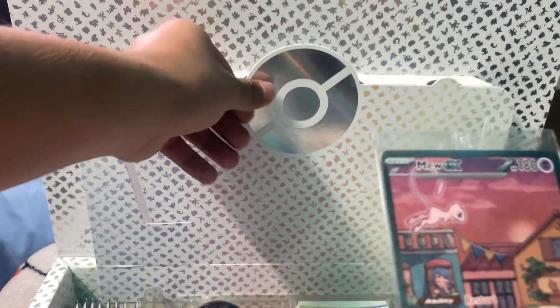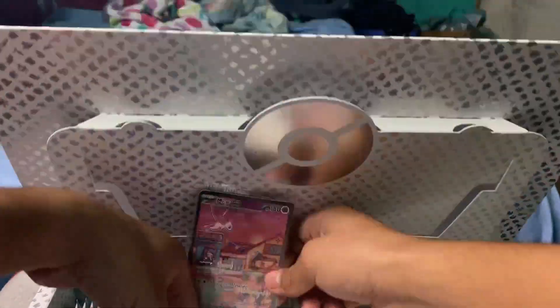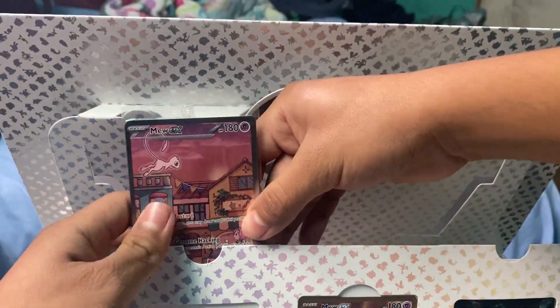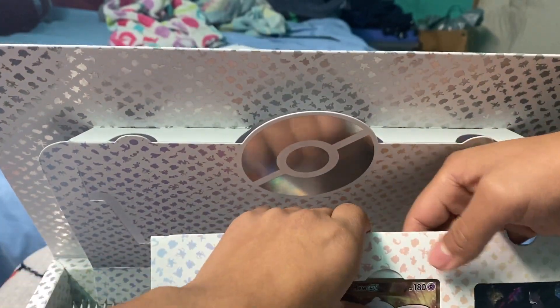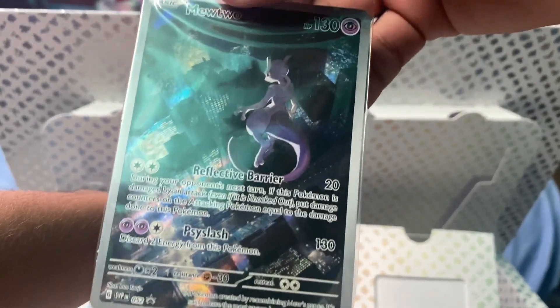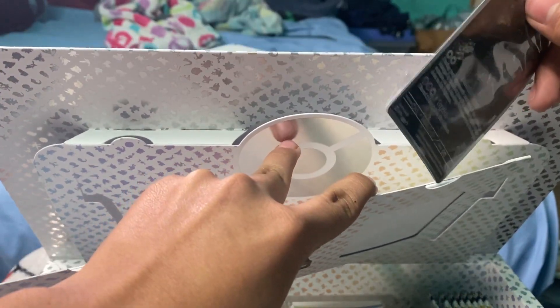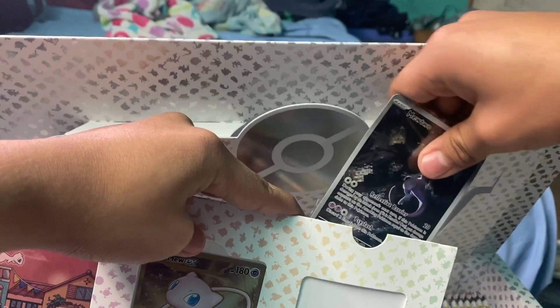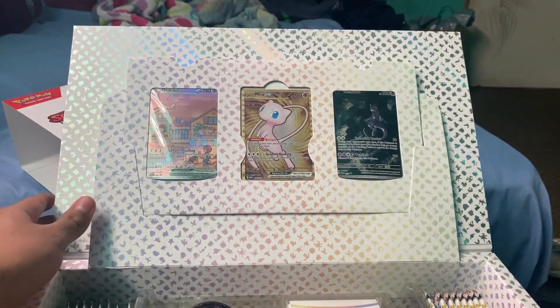Okay, we have this Mew right here. We can't get the one in the middle, but we have Mewtwo — this promo card right here. That's actually pretty cool. It's a city — might be Saffron City, maybe, I'm not really quite sure. We put this back right here. Look at that. Nice.